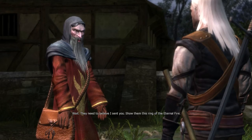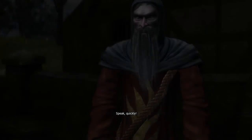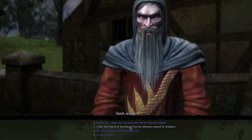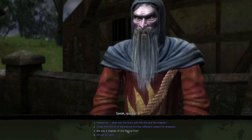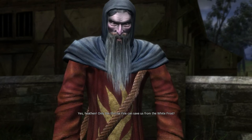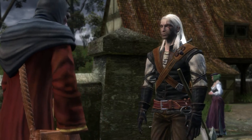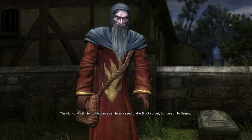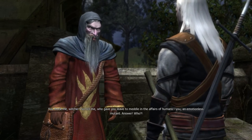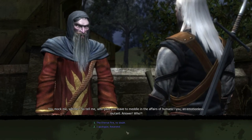Wait — 'They need to believe I sent you. Show them this ring of the Eternal Fire.' Oh, that's another quest. Interesting. And that's the way to speak with Odo. So I know about the Fire, the Eternal Fire. Drowners? Yeah, I know about that, but I don't have Drowners' brains or whatever. Are you a chaplain of the Eternal Fire? 'Yes, heathen. Only the Eternal Fire can save us from the White Frost.' Really? 'So says the prophecy of Ithleen, the Elven Witch.' Is that so? 'The old world will die, to be born again from a seed that will not sprout, but burst into flames.' You seem to contradict yourself. 'You mock me, Witcher? Who gave you leave to meddle in the affairs of humans, an emotionless mutant?'